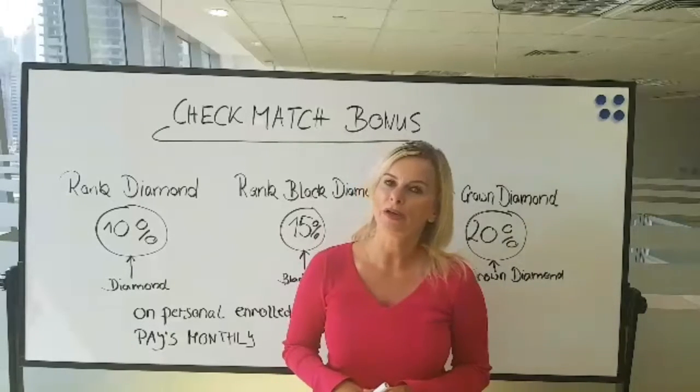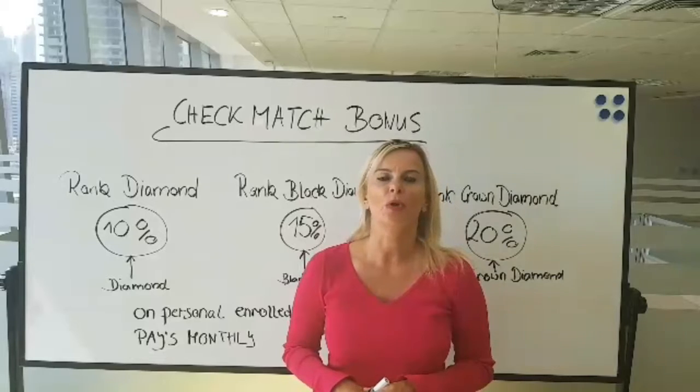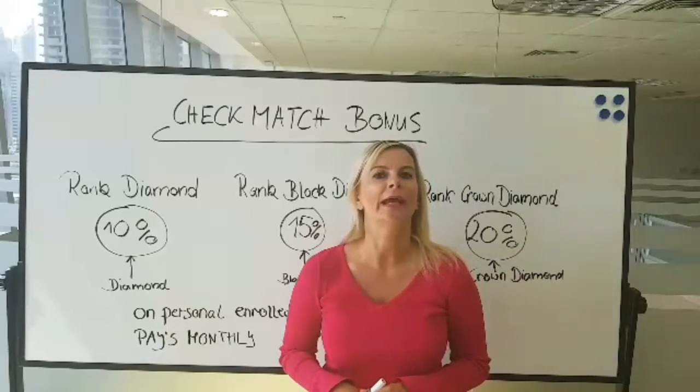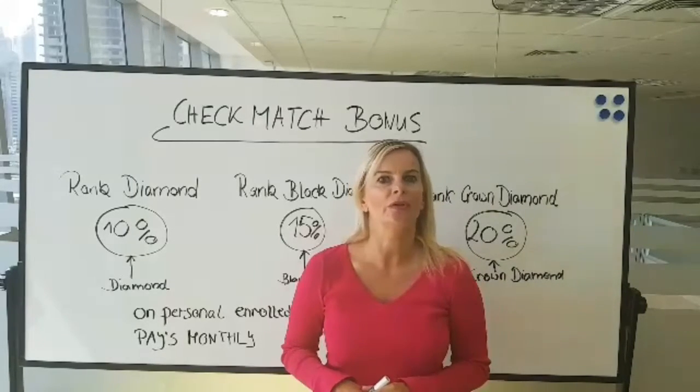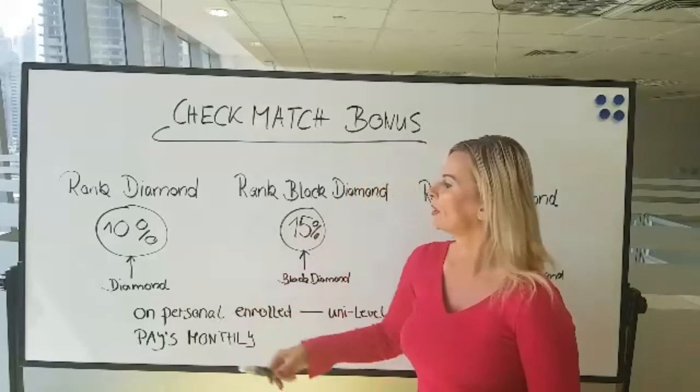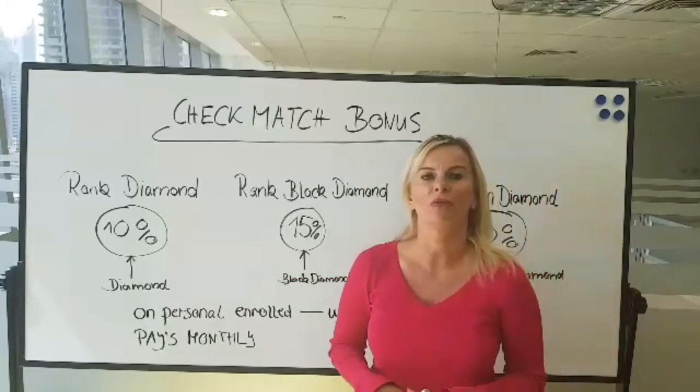For example, if we are now in the month of March, all the March volume would count together and the March commissions would be closed at the beginning of April. You would then get paid in April the check match bonus of 10% on the uni-level commissions of your personally enrolled diamond.